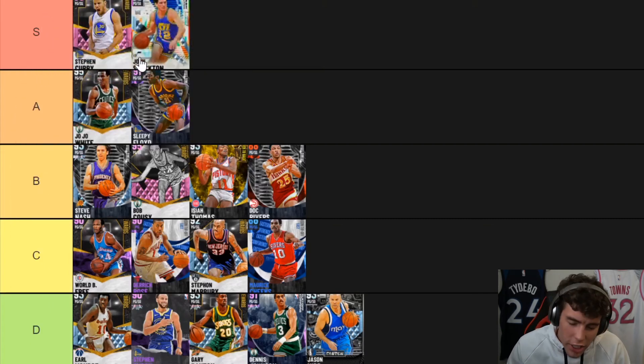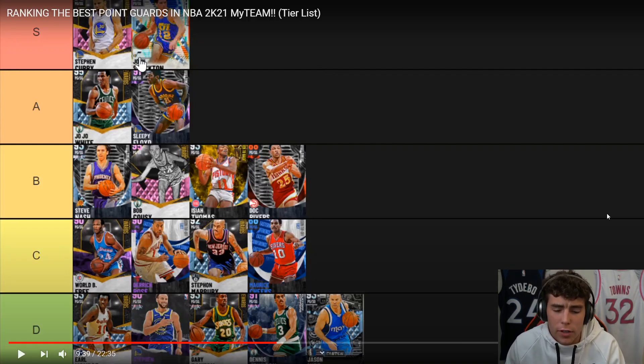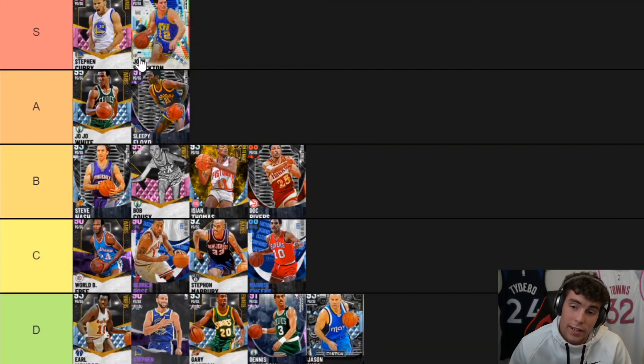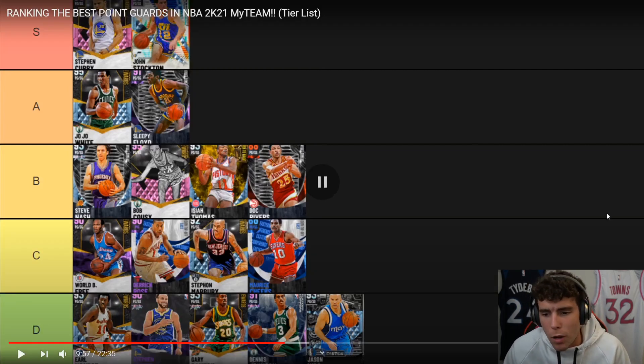John Stockton is S-tier — he's the second or third best point guard in the game on current gen. Stockton sucks on next gen, I'll admit. I hate playing current gen so I mostly don't play it. I might practice for 250 and scrape into the top 30. On current gen, Stockton is ridiculous — he dunks on everybody, shoots from deep, has a super quick release that's really easy to green, and is a really good defender. His longevity has been absolutely incredible.